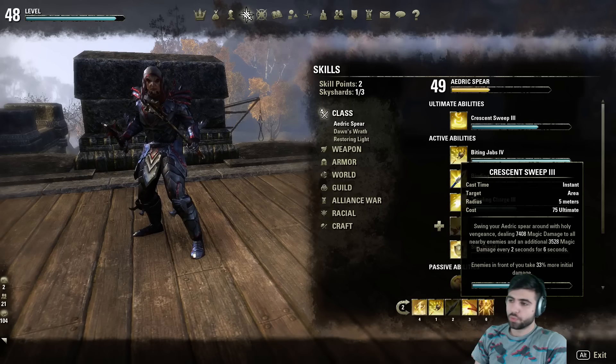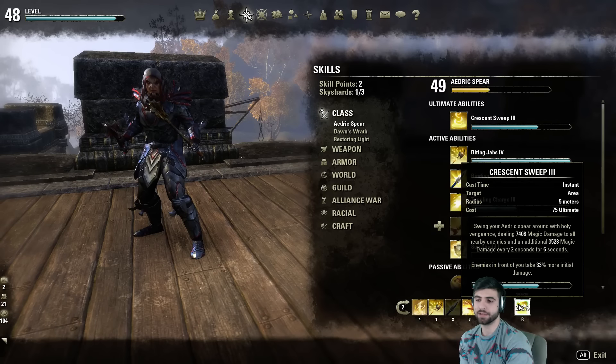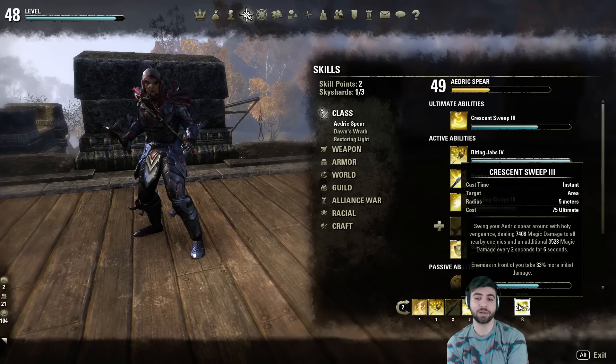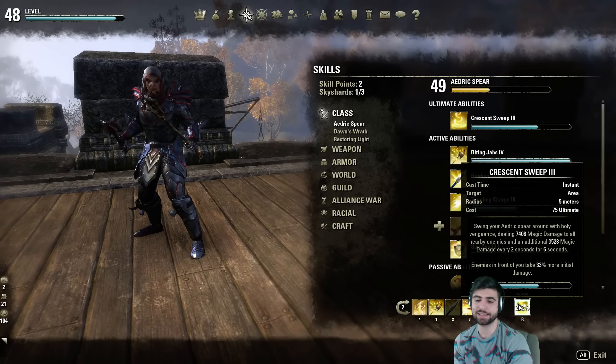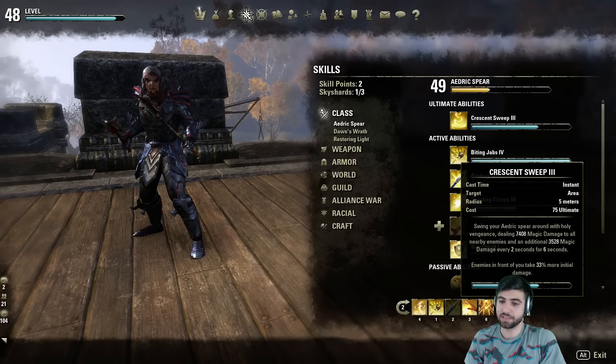Crescent Sweep — I don't really like this ultimate at all. I don't have the Fighter's Guild ultimate, Flawless Dawnbreaker, so until I get it I'm going to be using this. This ultimate is good but it's not good enough. I feel like Flawless Dawnbreaker is a much better ultimate — it gives you more damage and more passive damage because of the 7-8% extra weapon damage bonus. Flawless Dawnbreaker is just a better ultimate.